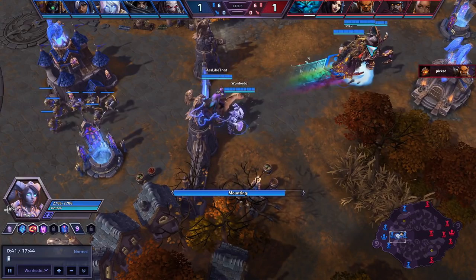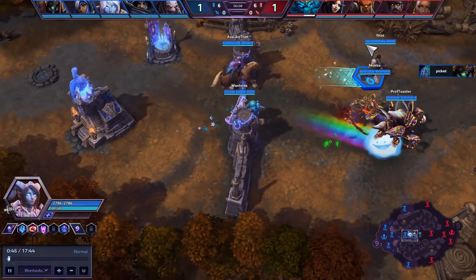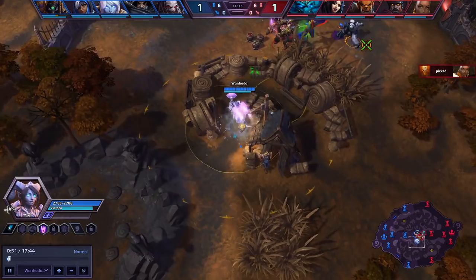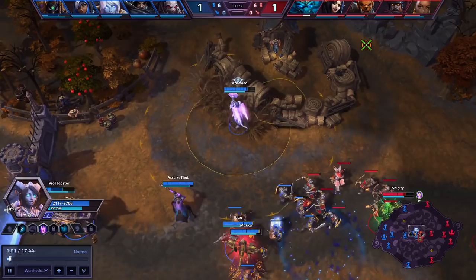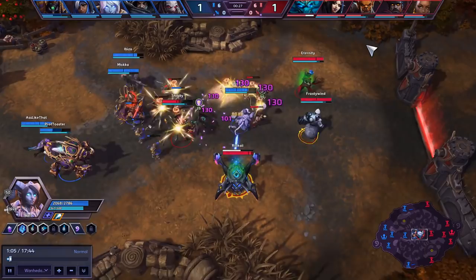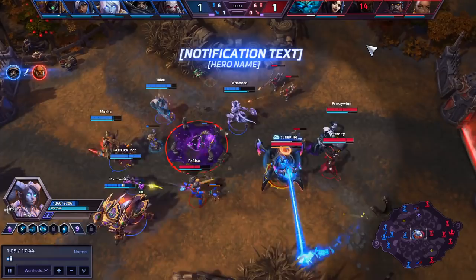If you're going to fight mid, you want to look to jump on the backline and then slap them in — like right there. It chunked Kira a bunch, so Stukov had to use his heal, which means he won't have it for the next engage where I can re-engage and do the same thing to the Garrosh. So he can't heal him there. A good nade from Ana as well.